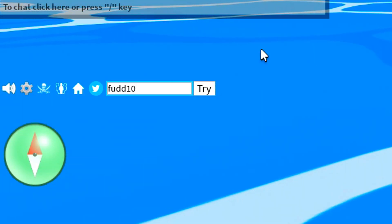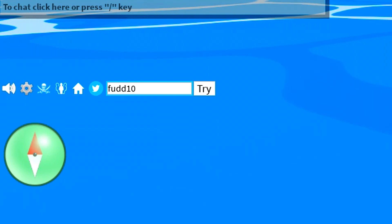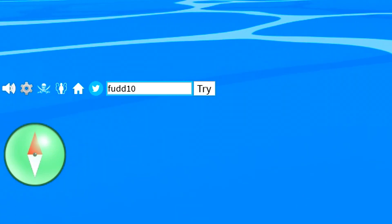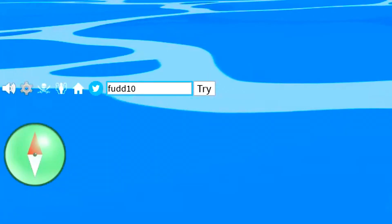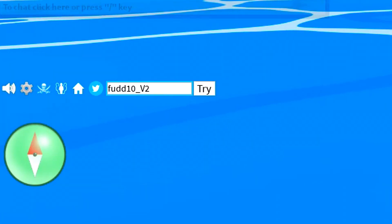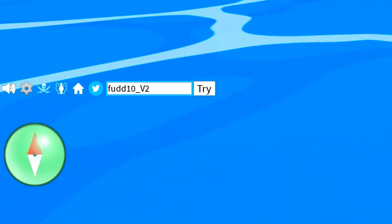So we got the code for10 — redeem that code in like that. Make sure you enter that one in. As soon as you're redeeming that code, we can move on to the very next code. So we got the code for10_V2 — redeem that code in.